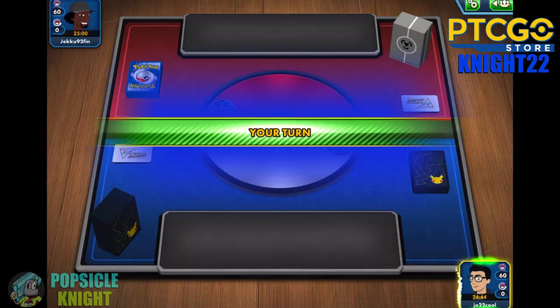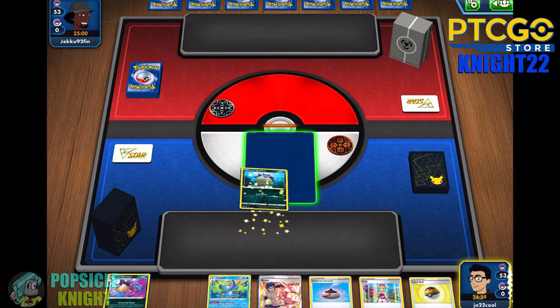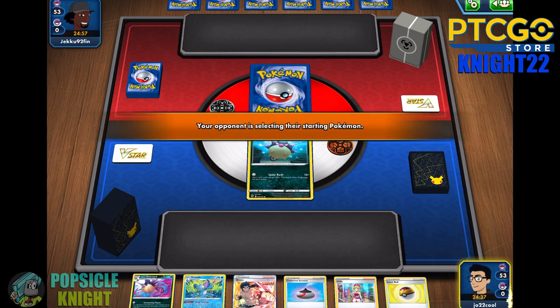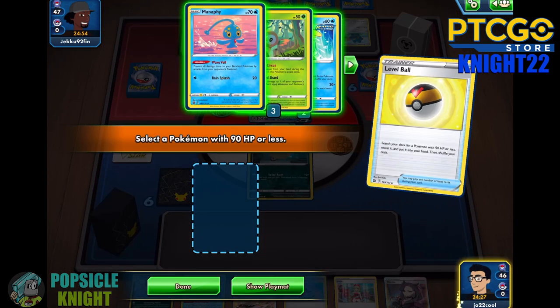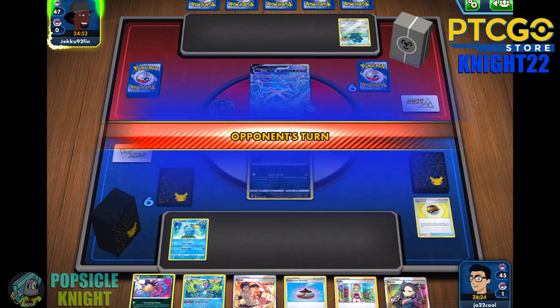Alright, onto our first match. We are going to go first, and we have Hisuian Quillfish to go into the active, which actually attacks also for zero energy. It's a nice way to deal chip damage if you have no other choice, but you do have to flip a coin successfully. I have a Level Ball — I'm probably going to get a Sobble set up. We have a Drizzile, so we can use that our next turn, and I'm just going to pass.